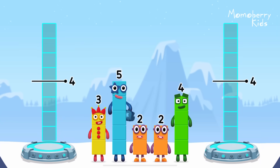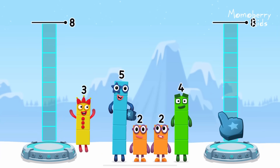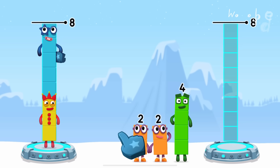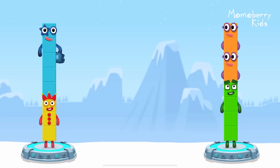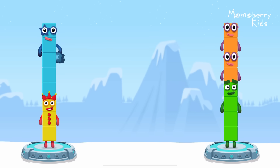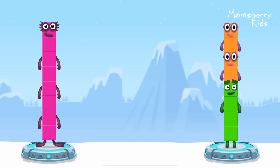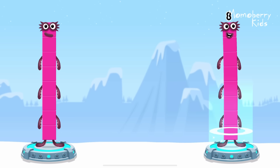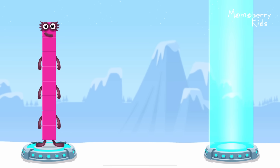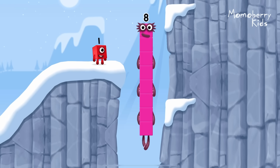Share the number blocks evenly to make 2 groups of 8. Three, five, four, two, two — you got it! 3 plus 5 equals 8, 4 plus 2 plus 2 equals 8, 8 equals 8. I am 8! Fantastic!